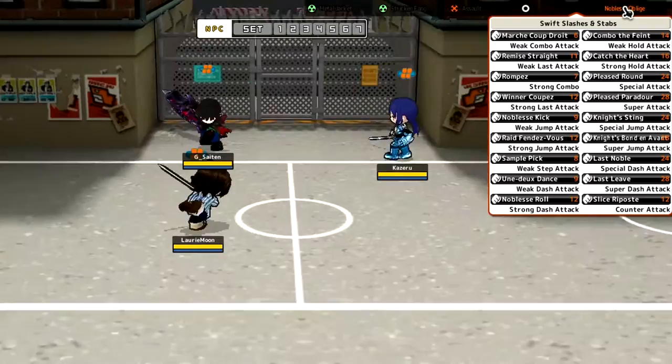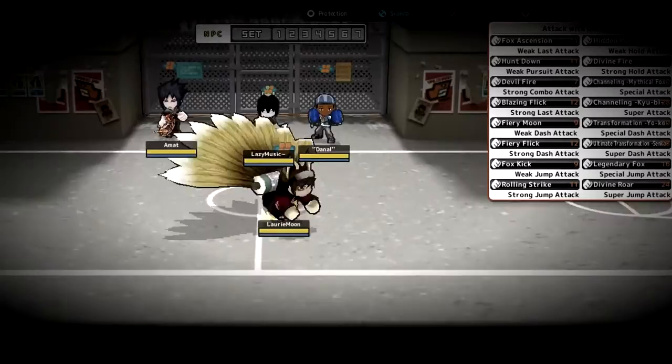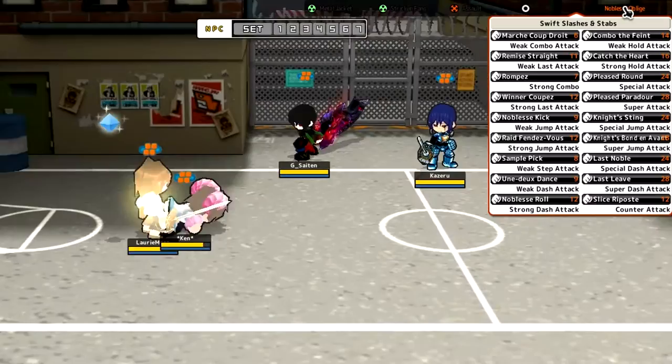Weak jump attack — Noblesse kick. Why are there so many accessories like this? The QB Fox was exactly the same. That's not a fox kick, that's like the normal fighter style — there's nothing special about that. Jump C — there's nothing there. Noblesse kick — that is basically the default fighter kick. There's nothing special about that kick at all.